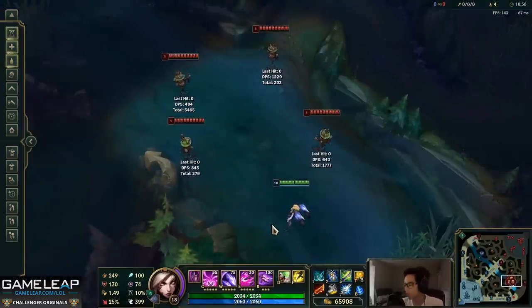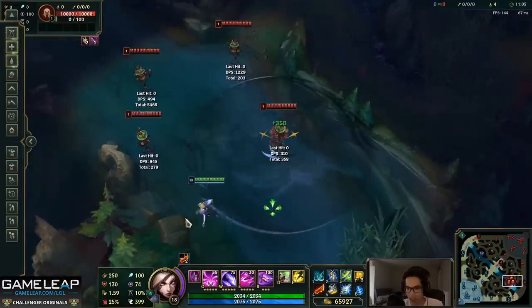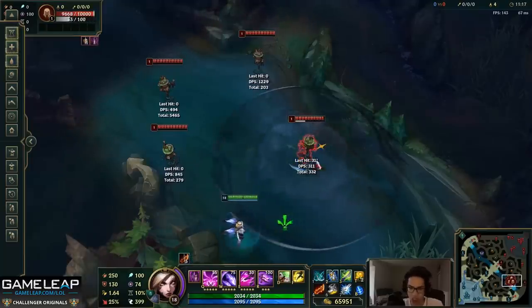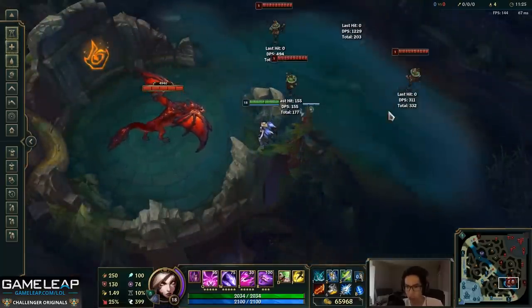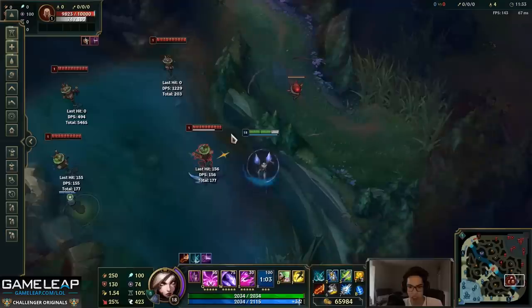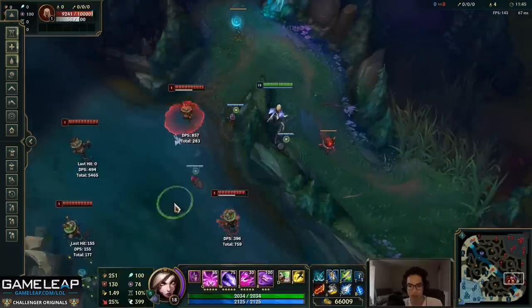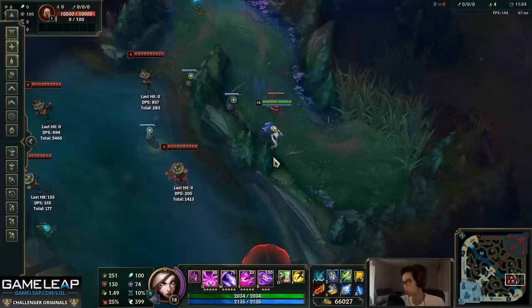Now for the outplay part of ulti. First, you can use it to dodge an ability — someone throws a skill shot, you dodge by ulting sideways. Second, you can straight up block damage, like blocking Zed's full damage by using it as a shield. Third — probably the most important — going over walls. If your target is next to a wall, pick the specific spot you're ulting to. Be as specific as possible about exactly where you're going.